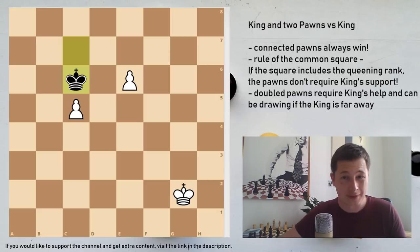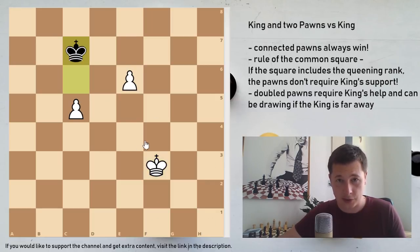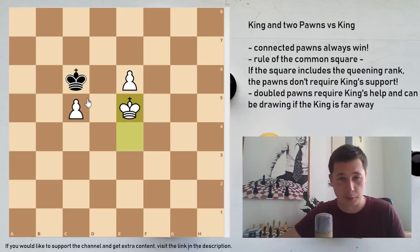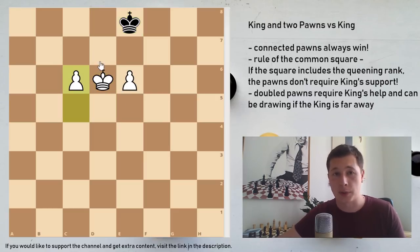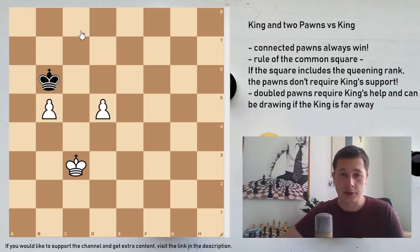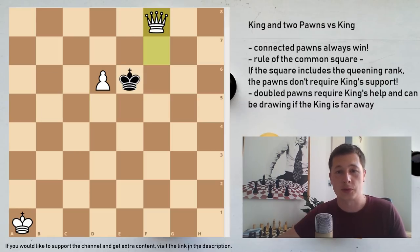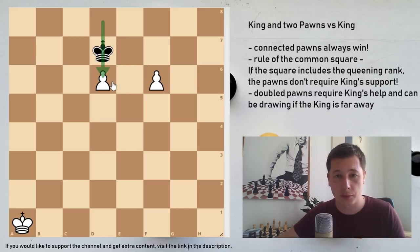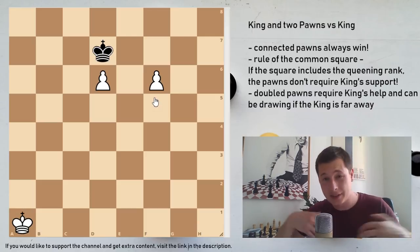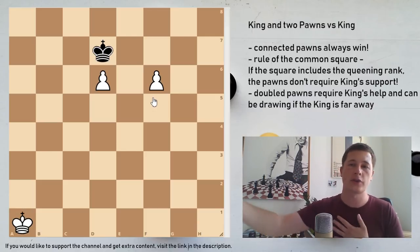Let's say black just repeats moves because he has nothing better to do - white marches up the board, still the black king can never take on c5. Once the king moves, you are forcing the king to move, and now you can simply win the game - it's easily winning. So the rule of the common square is the first thing you need to remember. Regardless of how many squares are between the two pawns, if the common square comprises the 8th rank or the queening rank, then it's easily winning and you don't need your king. If it doesn't comprise the queening rank, you still have time to march your king up the board and win the game.